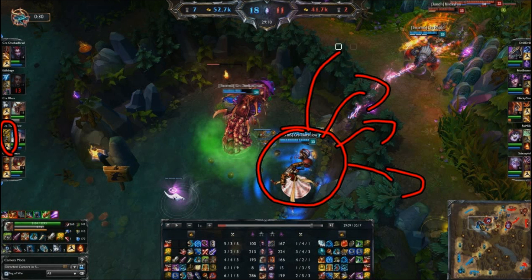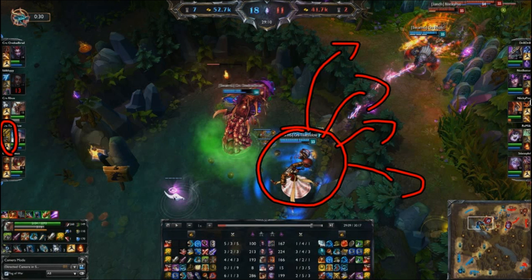Ziggs and Sona have very good positioning, especially for Ziggs since he is the most fed person. This allows him to be able to damage Baron down while also being able to throw any skill shots over the wall to try and help the Rengar while he is stalling the red team. You can also see that Sona does have her ulti ready and she put herself in a position where if she needs to, she can throw it out pretty easily, especially if she has to ulti the enemy jungler to try and prevent him from coming into the Baron pit to steal it.